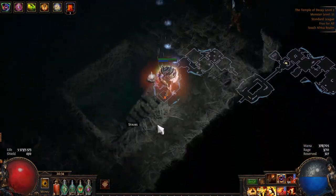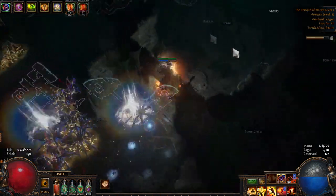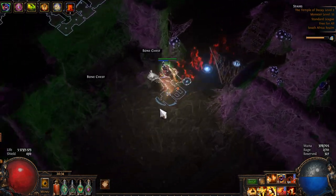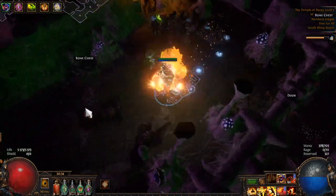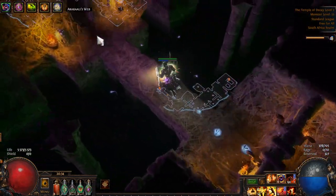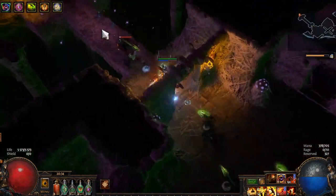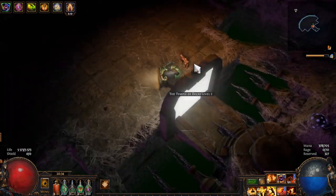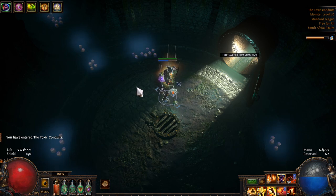Once again, the exit is directly opposite. For this final level, it's not going to be quite opposite, but think up and to the left — in the corner of the screen — and you should find the entrance there. In this area it's a bit more purple; you know it's the area leading up to Arakali. And there she is — we've found her.